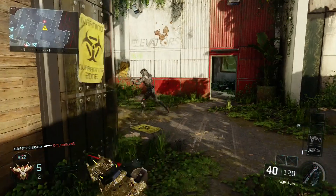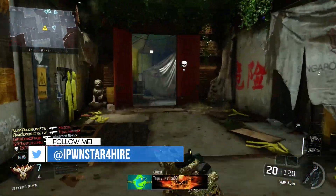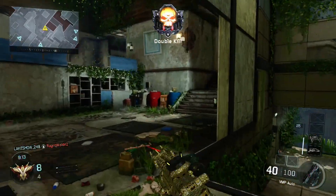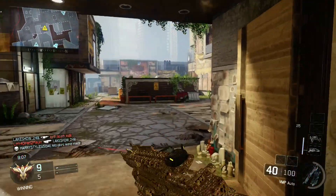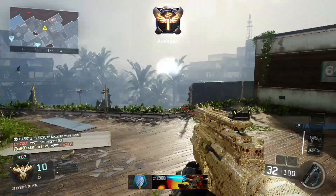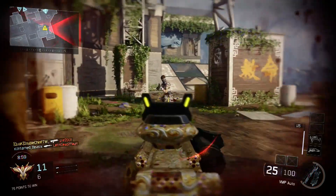Also, seeing as how you're trying to get headshots, there's really no need for a lethal specialist ability. Kill-death is not going to mean a lot when you're going for these camos — your K/D is going to suffer. So you might as well set yourself up with a non-lethal perk, something like Vision Pulse that you can activate from time to time to give away enemy positions. It'll act as a temporary UAV.